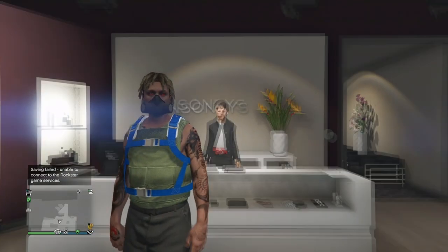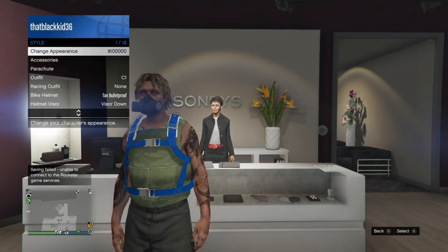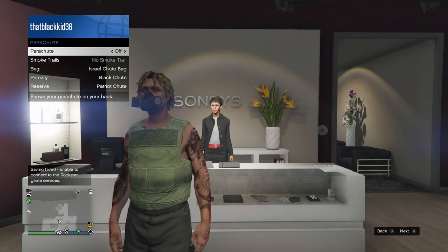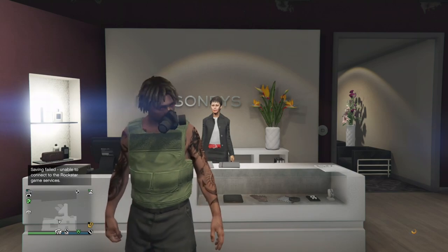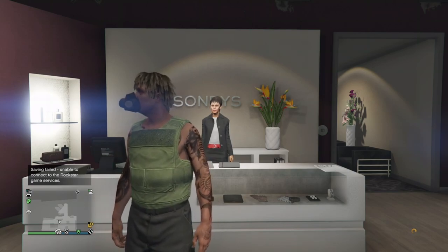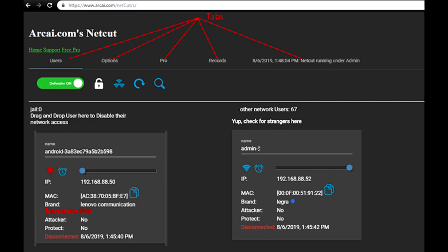Back on console one, everything should still be the same. Open your interaction menu, go to Style, then Parachute, and take off your parachute. You should see an orange loading circle in the bottom right corner that won't go away until you restore your internet. Head back to Netcut — the Wi-Fi icon should still be red. Click on it and it should turn back blue, which means your internet is fully reconnected to your console.